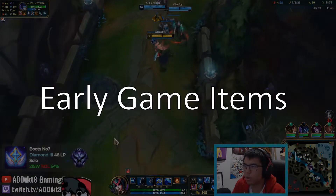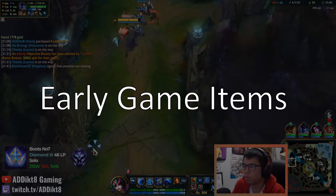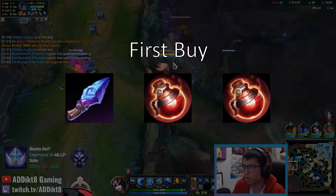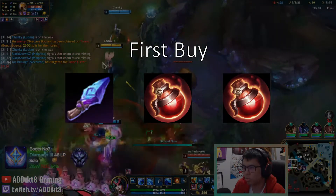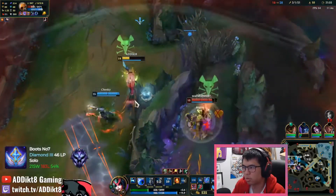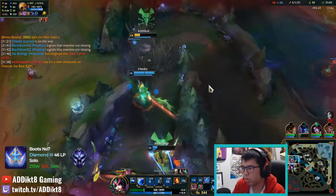Nami's early items are fairly consistent with other enchanters, where she benefits greatly from both health and mana sustain. My first buy is usually Spellthief's Edge and two pots. These are your standard opening items, since Spellthief can be stacked fairly easily in lane as Nami is a ranged character. Applying her E ability on your lane partner can also help stack Spellthief's Edge if they're able to proc the orb.